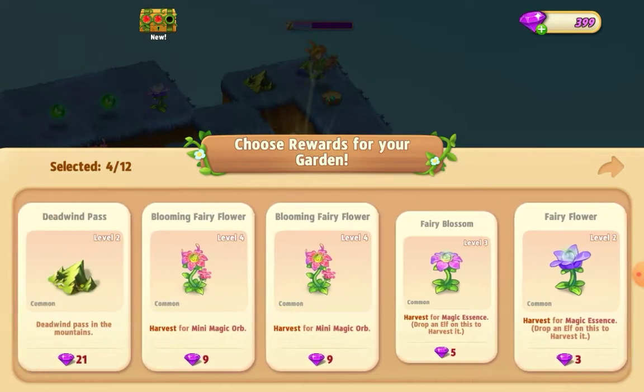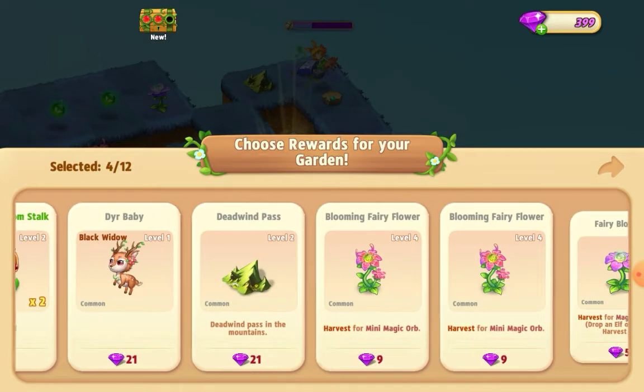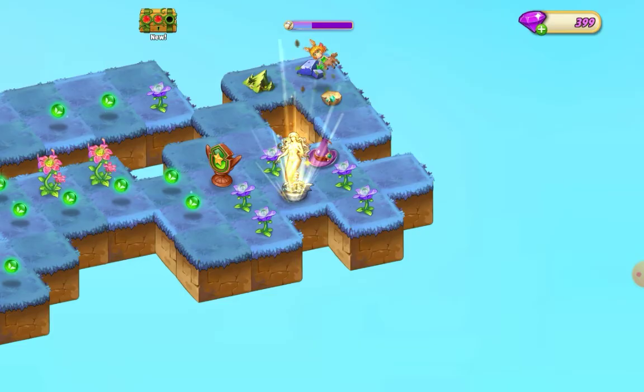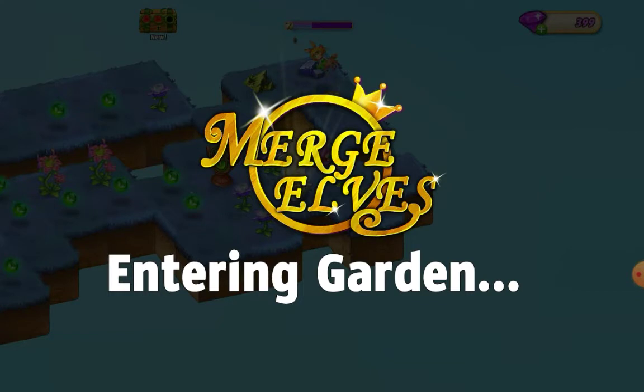So I'm going to show you how you can actually get offered the hat and the book if you want to collect them in your camp. Let's just go back to my camp and I'll show you that I've got a couple of these things already.